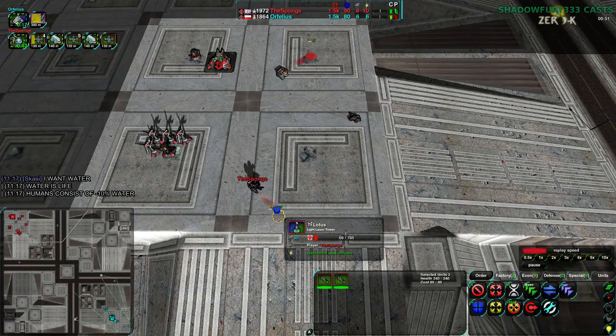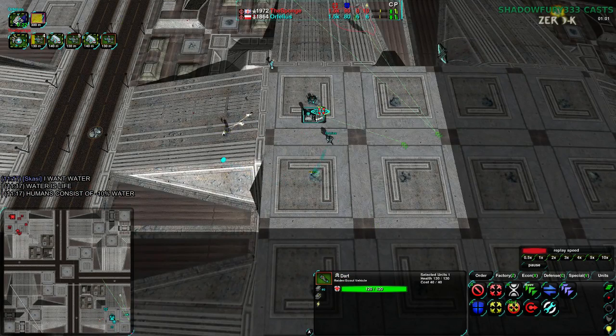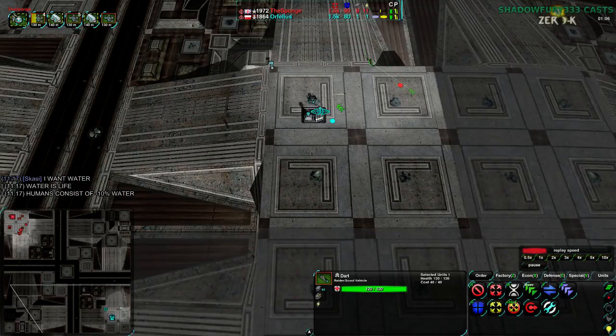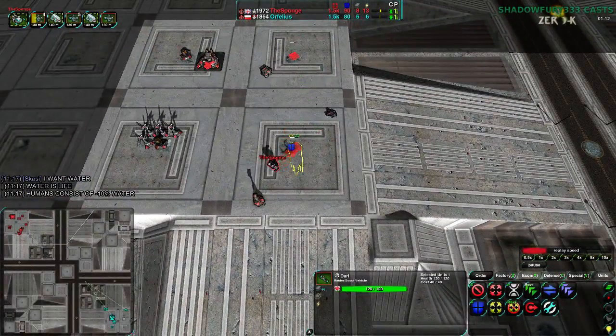I'm a bit surprised the Sponge is not building any defenders right now. They are building a Lotus — that won't do it. Because right now Orphelius could just run over here and start bombing metal extractors. The Sponge, I think, is aware of what's going on. Yep, the Sponge is definitely now aware of what's going on, and is not yet acting on it. What the heck? Why is the Sponge not building defenders? That is very surprising.